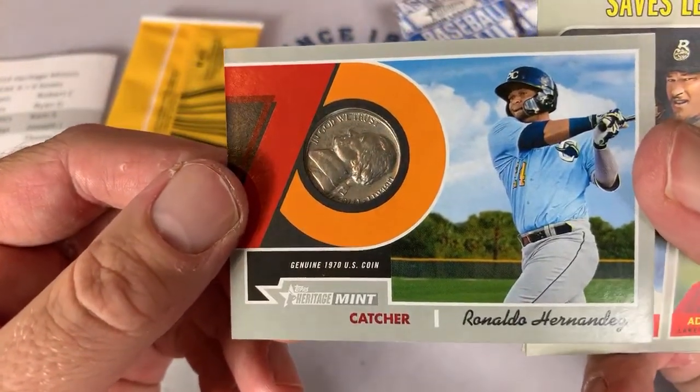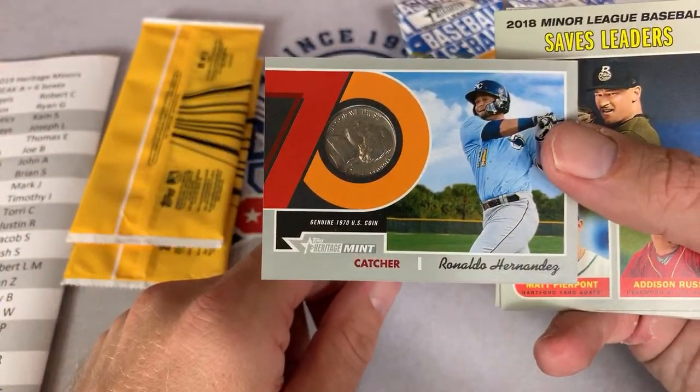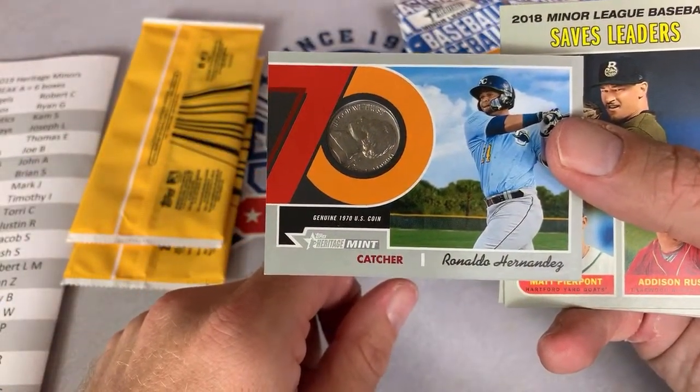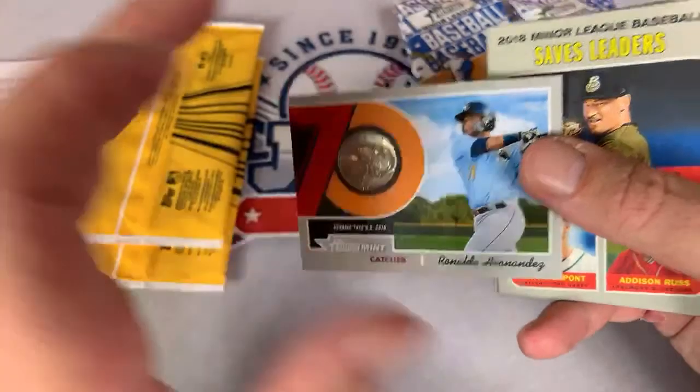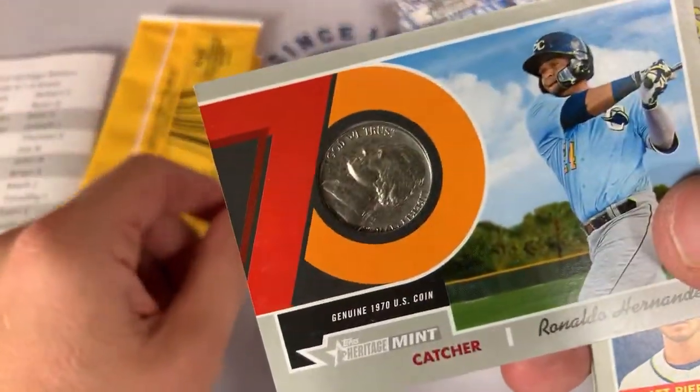There's Ronaldo Hernandez — I believe he's a Rays catcher, and that one would go out to Jared R. Congratulations Jared on this out of 99 — it's a 1970 nickel.